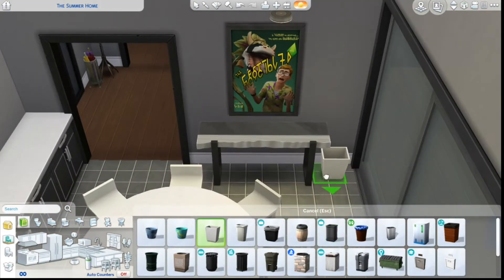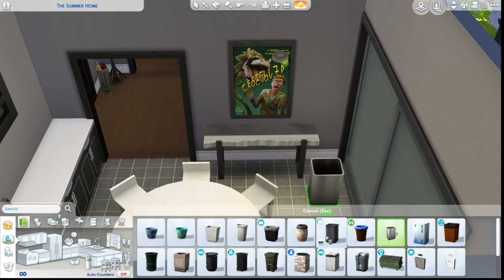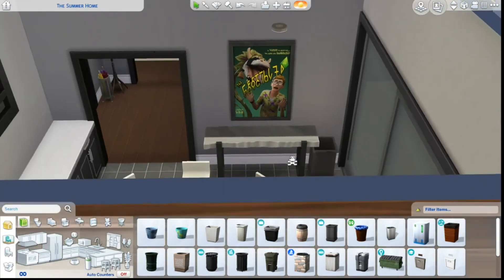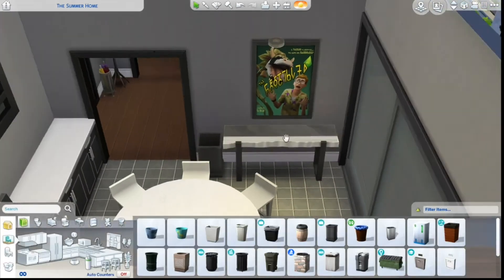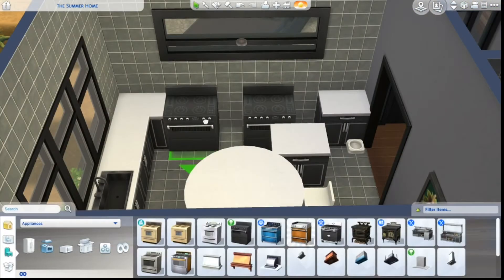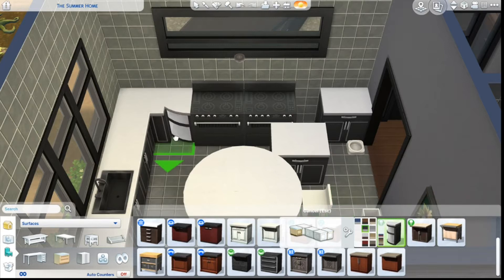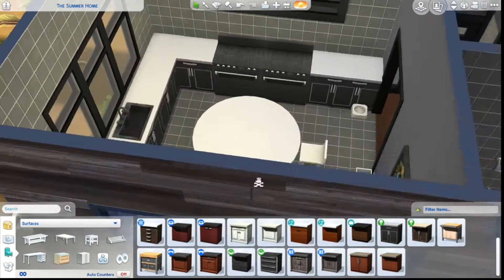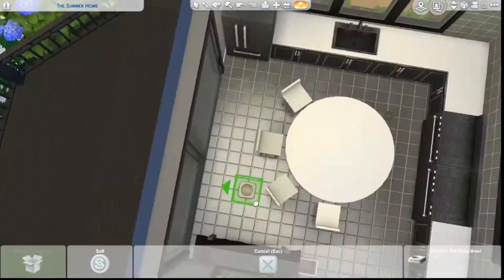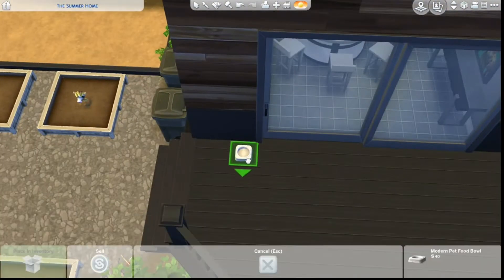Now we're in the kitchen and we have a little side table, although honestly a china cabinet or something would have been better here. Then I decided to put a double oven over here just because there was a lot of room in the kitchen.